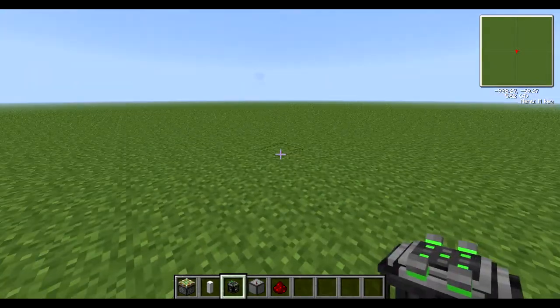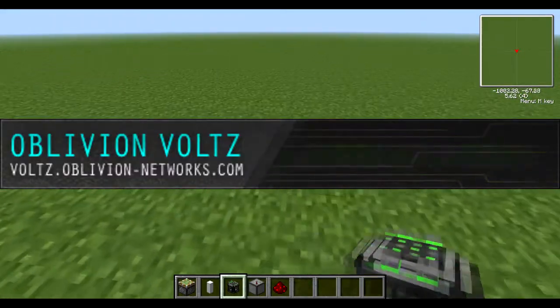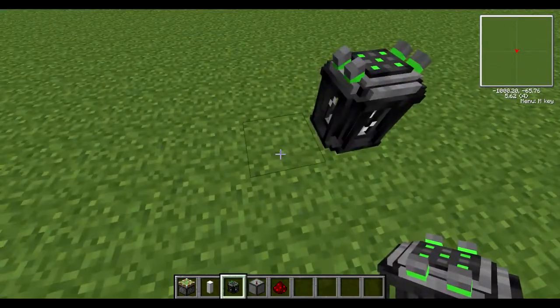There'll be a banner on screen for Oblivion Vaults — check them out, they've got a great power base. The IP is in the description, just like the last video.